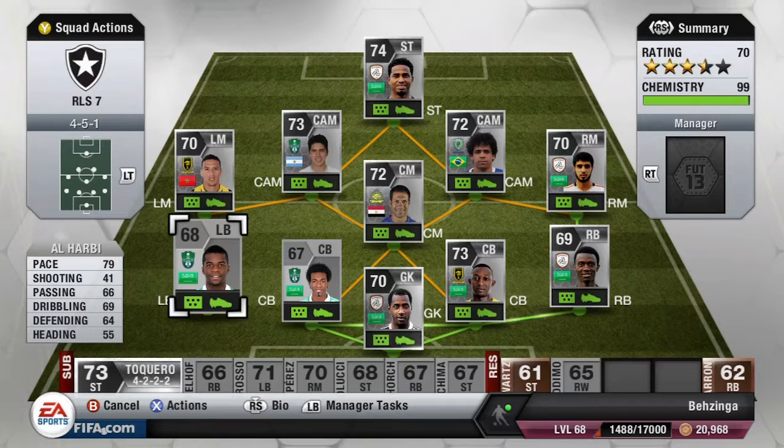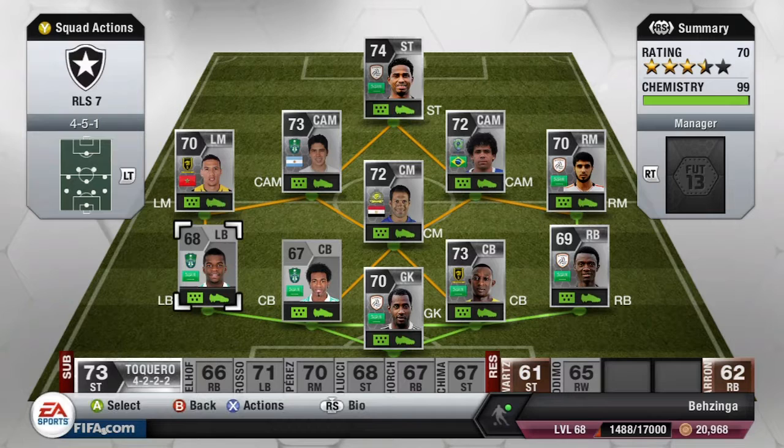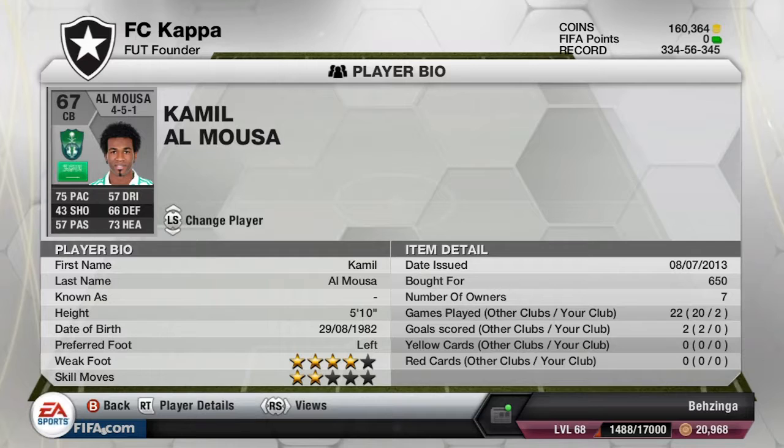Moving over to the left back, we have El Harabi — 79 pace, I think he's the fastest left back in the league, though I'm not totally sure. He's only 350 coins, which is fantastic — really cheap, so he fits well into the side.